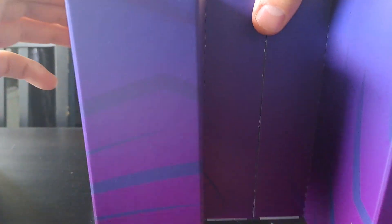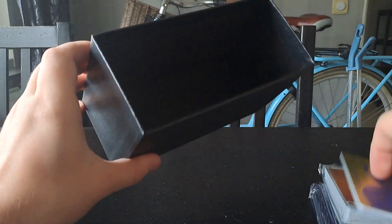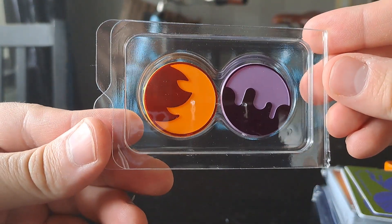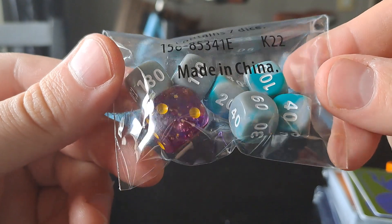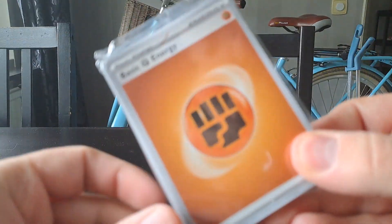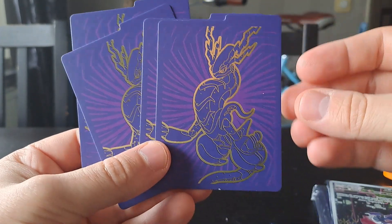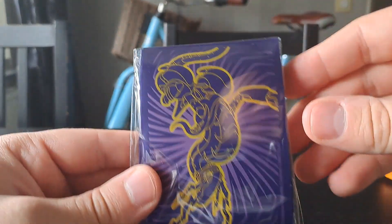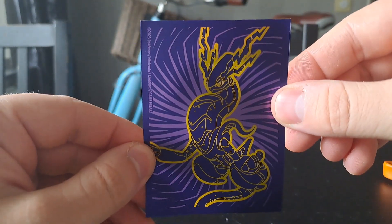I'm going to take everything out and show you everything in the box. We have damage counters — nothing too special — then we have the dice, purple and green and grayish. Then we have the brick of energies that we always need, and the nice dividers — gold and purple — featuring Miraidon. We have four of those.